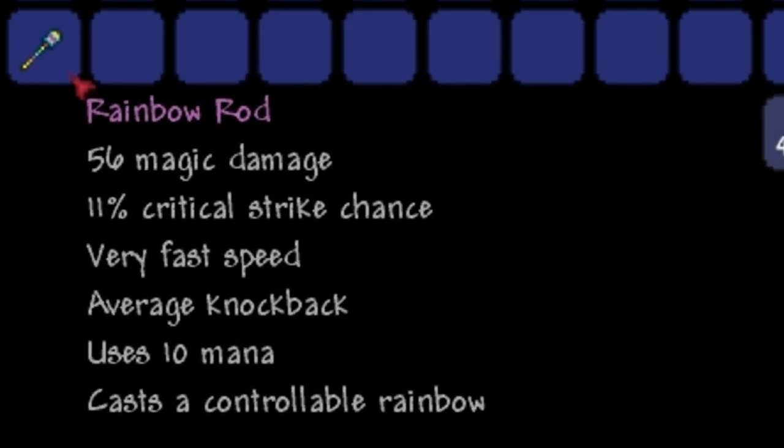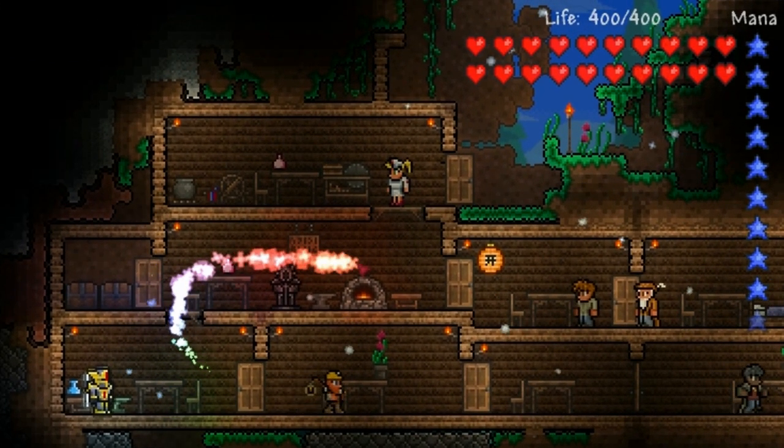Alright guys, this video will be covering the Rainbow Rod that was introduced in patch 1.1. The Rainbow Rod is a magic weapon that fires a missile that can be controlled with a mouse when holding down the left click.